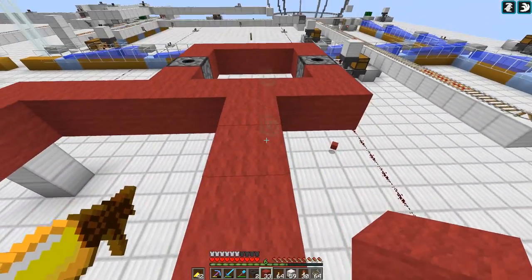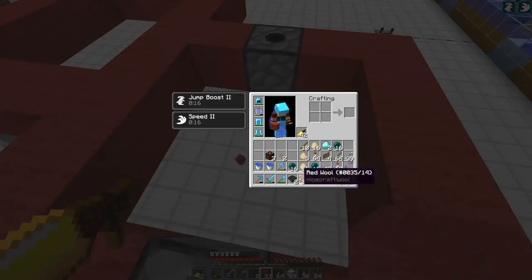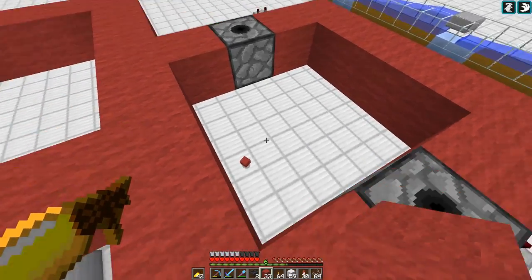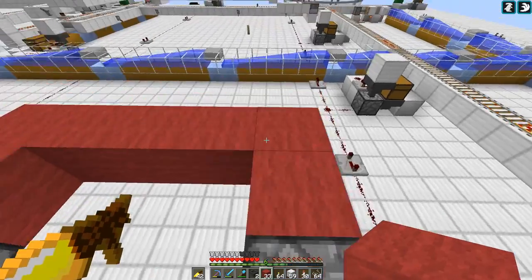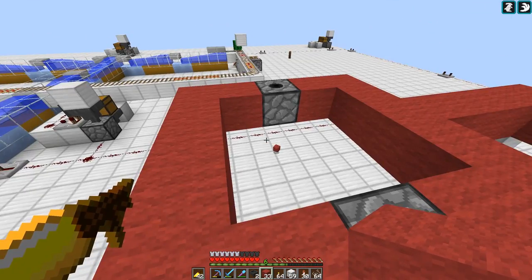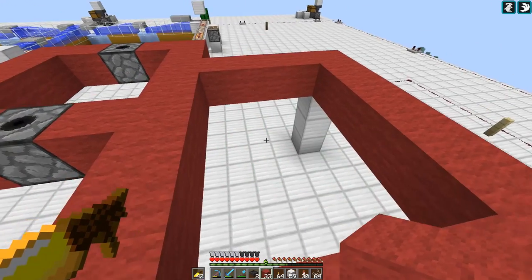The chicken will be right in the middle so he should just get obliterated, which is totally exactly what I want. All kinds of hoppers in here of course. When an egg falls in there I'll send it through a little sorting system to check it was an egg and then your team gets a point.